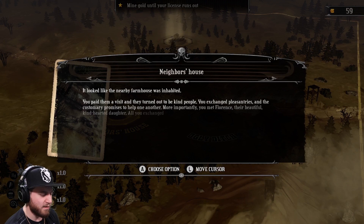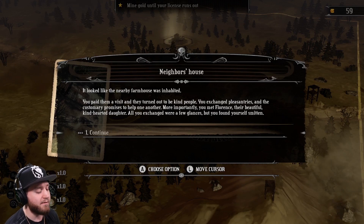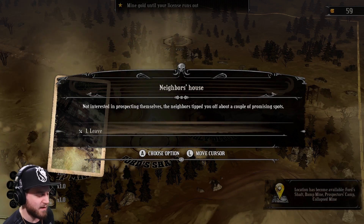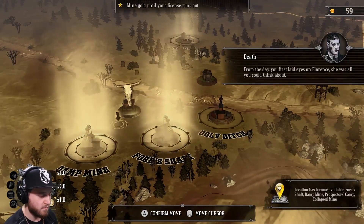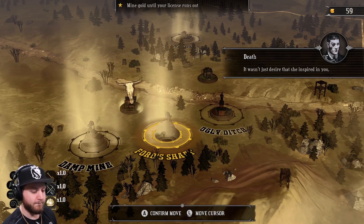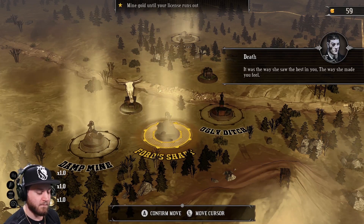It looks like the nearby farmhouse was inhabited. You paid them a visit and they turned out to be kind people. You exchanged pleasantries and the customary promises to help one another. More importantly, you met Florence, their beautiful, kind-hearted daughter. All you exchanged were a few glances but you found yourself smitten. From the day you first laid eyes on Florence, she was all you could think about — it wasn't just desire that she inspired in you, it was the way she saw the best in you.